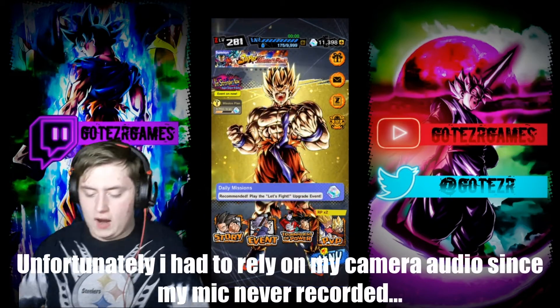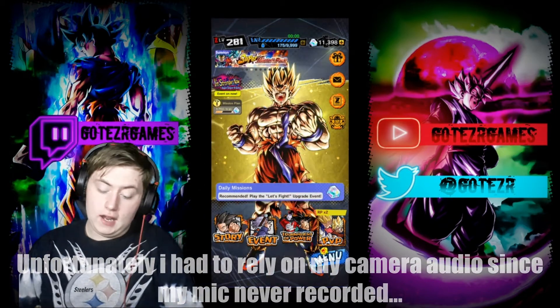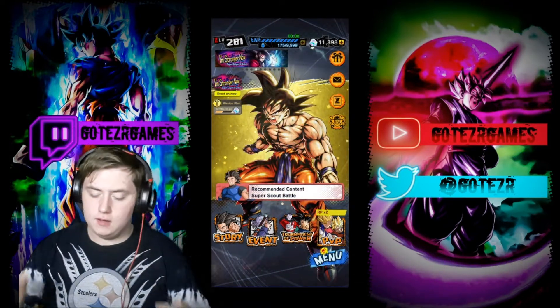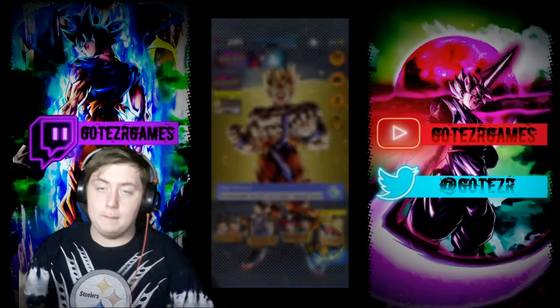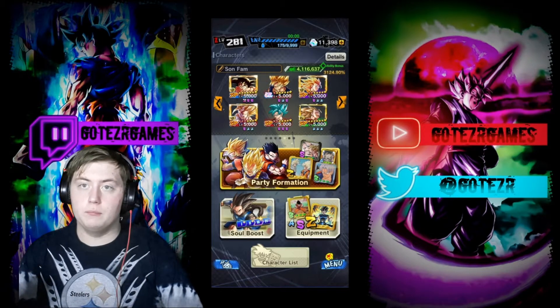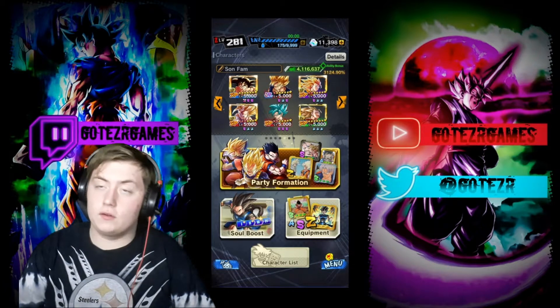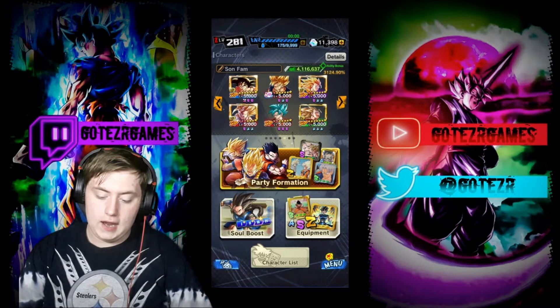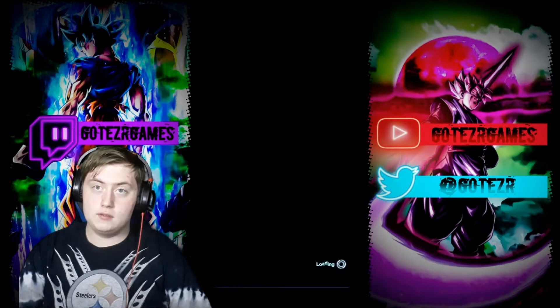What's up YouTube, GoToZarGames back with another Dragon Ball Legends video. Today we are going to be using my Sun Family team at its max potential. I finally managed to get my soul boosting done for Zenkai Super Saiyan 3 Goku, the green Legends Limited one. He is at 200% for Zenkai 4 and I think it's time we use him.